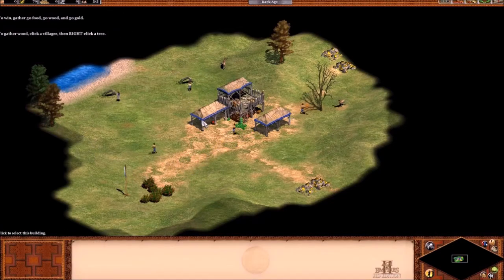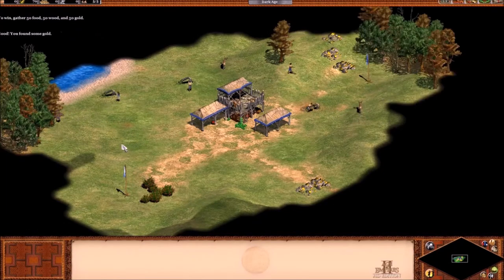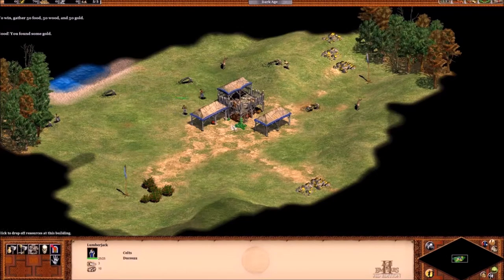Lassies? Pick a villager, then right-click a tree. Good! You found some gold! I always used to just use forage bushes and then go straight to farms. I would never have thought of getting deer and boars.